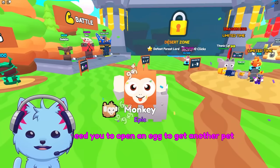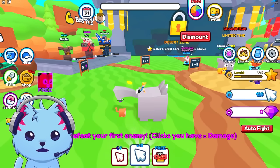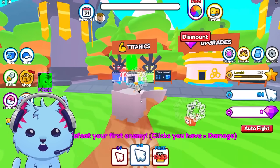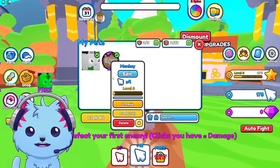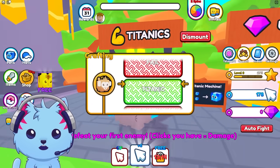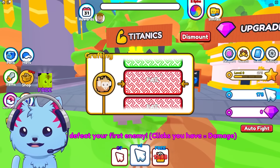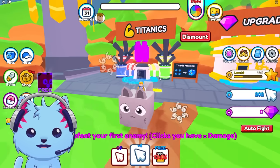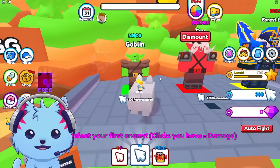I got a monkey and equipped it — I have a normal monkey. Maybe I put him in a machine. Oh, I see how it works — maybe I put it in the machine and try to make it titanic. So close! That's cool, so you can make more titanics. Let's fight the goblin here.